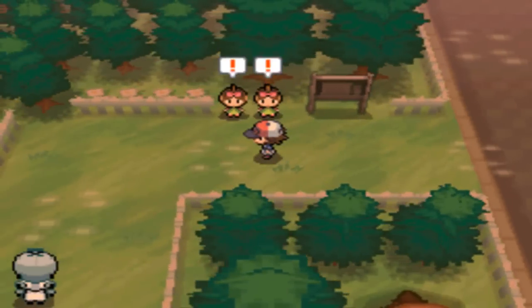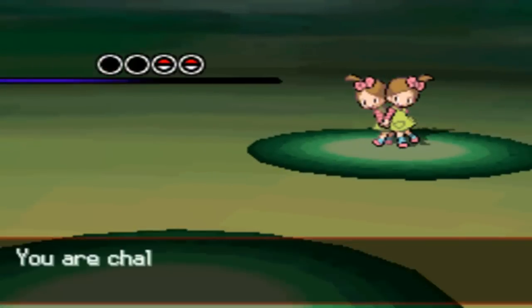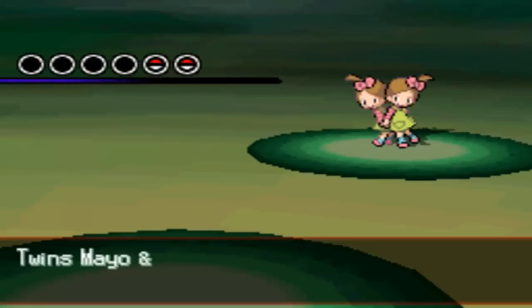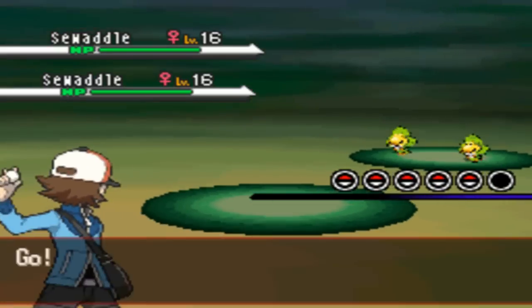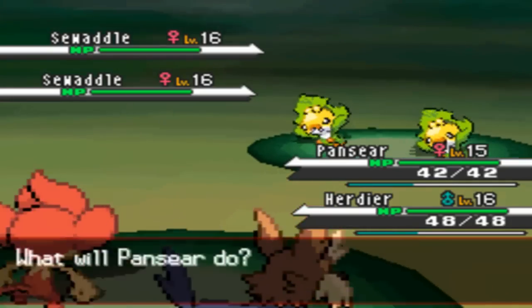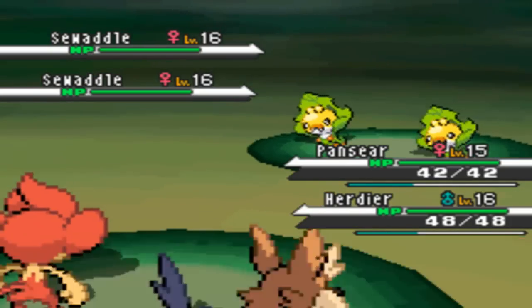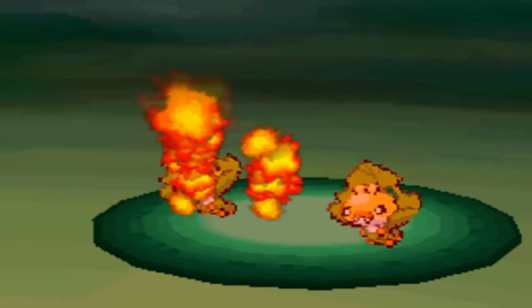We're going to go right here. I'm going to switch up my Pokemon - put the weak ones first. Then we're going to be ready to face these twins right here. They have two Swaddles on level 16, and I'm going to send out my Pansear and my Herdier - level 15 and level 16.